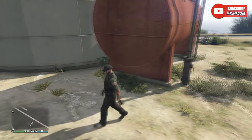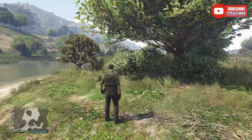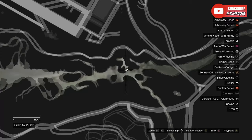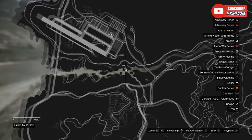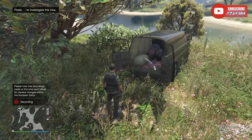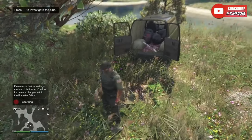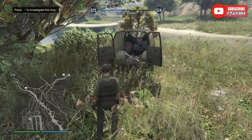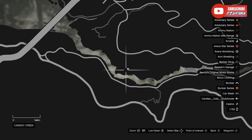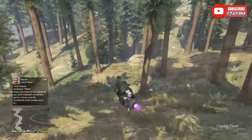Clue number four possible location — this is where it spawned for me — is going to be at Fort Zancudo, right outside of Fort Zancudo. It'll be right next to a tree, as you can see in the gameplay where the black truck is. That's exactly what it looks like when you investigate it. The fifth possible location is going to be right above Fort Zancudo in this general area, so just look around. Make sure you keep your eyes out for that black van around this location.